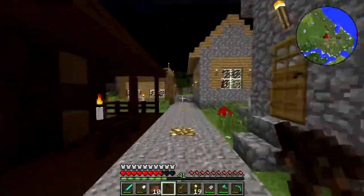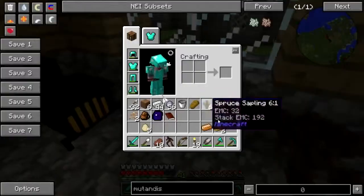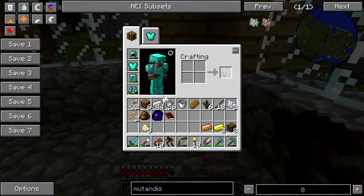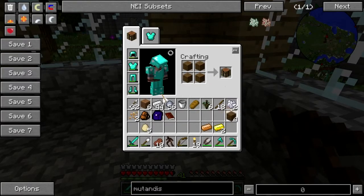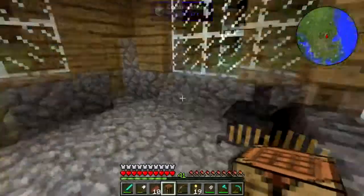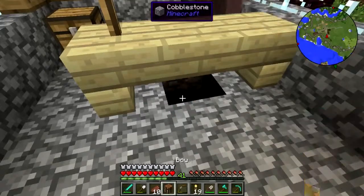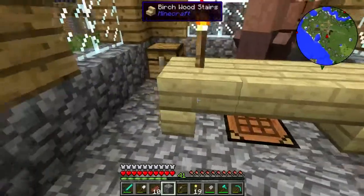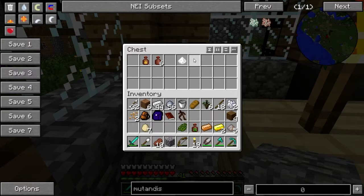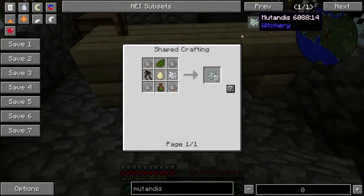Hey, I think that was it - I think that was the last component, the last thing I needed to make a mutandus! Okay, we're gonna - I turned it all into... oh good, there's still some left. All right, let's put this down here. So I need eggs, I need wood ash, I need hint of rebirth, cactus green - I think that's it, right? All right, in fact let me just ghost recipe this.